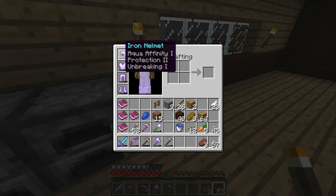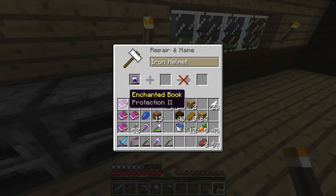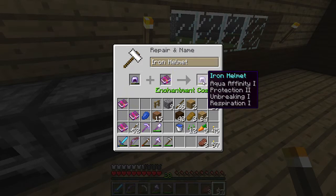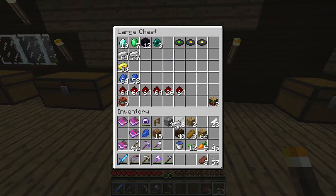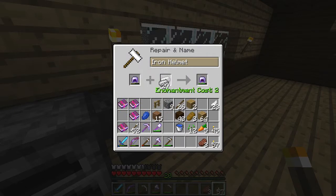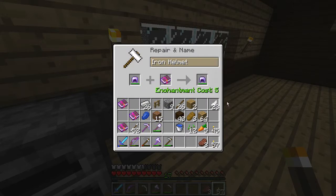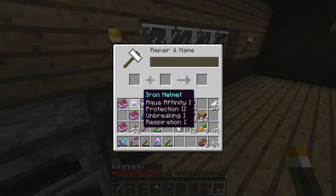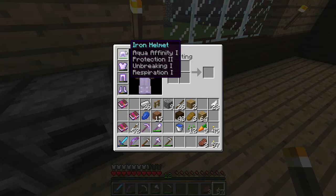Okay, so what do we want? We want aqua affinity and respiration on this one. Can we do that? Respiration one, three levels. Wow. Hold on. It would have to be better if I repaired it. We've got loads of levels, loads of iron. Might as well. We'll see if we can repair everything. Because this armor is going to be boost. It's going to be proper nause. Three levels to repair it. Pretty much done. It's five levels now. So in theory that works out worse. Okay, I just made a big mistake. But yo, we now have respiration.